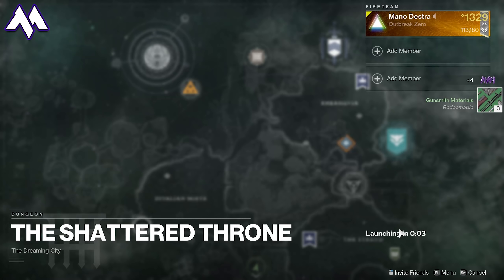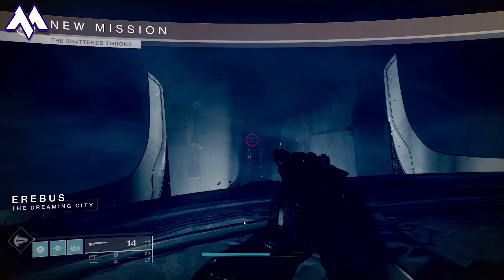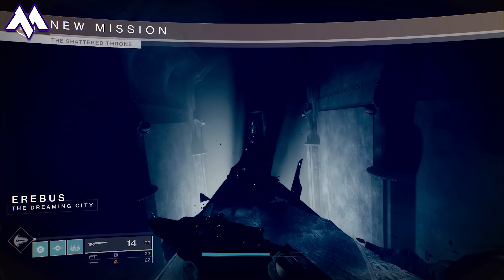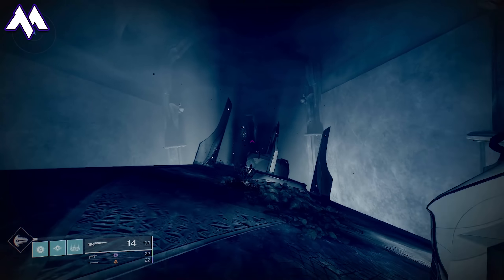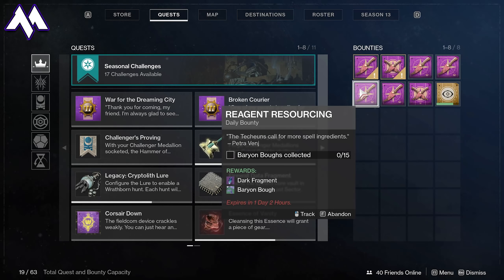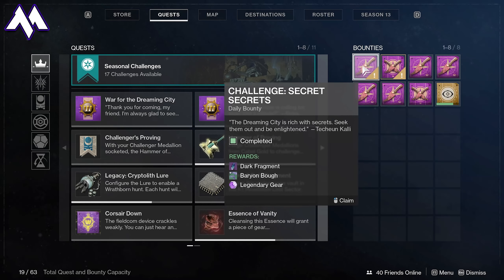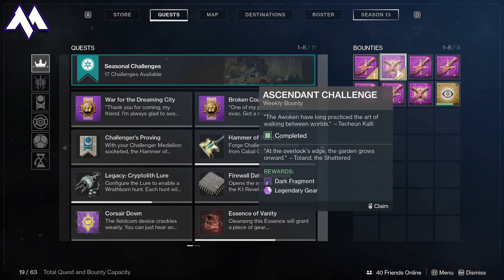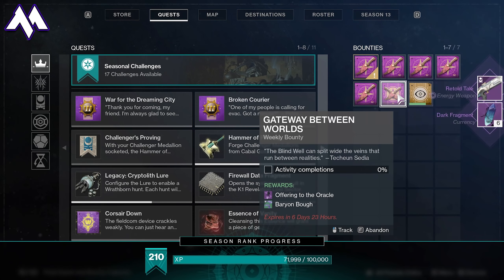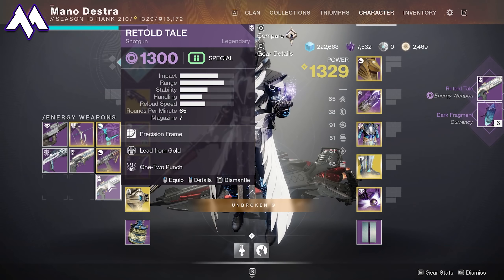Here's how the glitch works. Load into the Shattered Throne. It doesn't matter if you've completed it or not. What you're going to do is pop the Ascendant Challenge bounty as well as your daily bounty. All you have to load into is the very first zone in the Shattered Throne. The trick is that the game is going to think you are getting Shattered Throne drops, and because you're popping the bounties inside the Shattered Throne, it will give you high stat rewards as well as the potential for the new weapons with new perks.